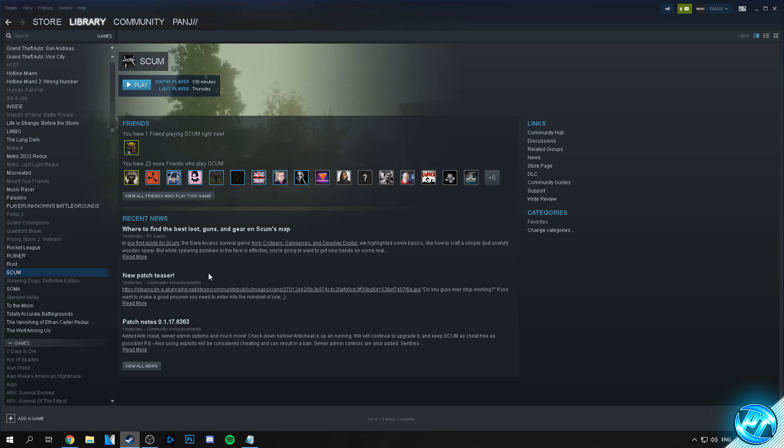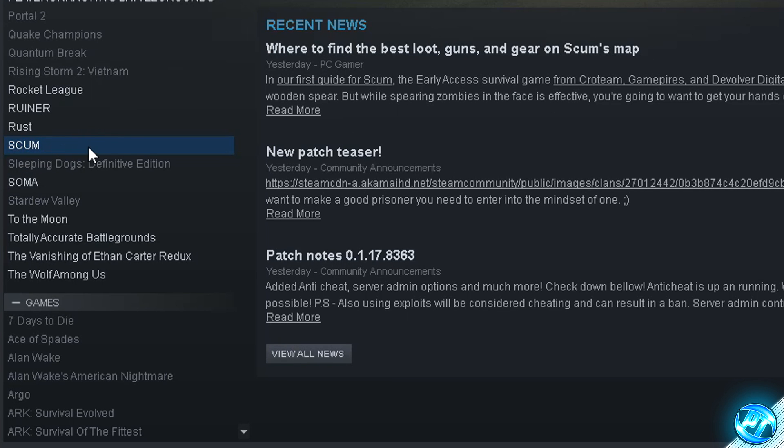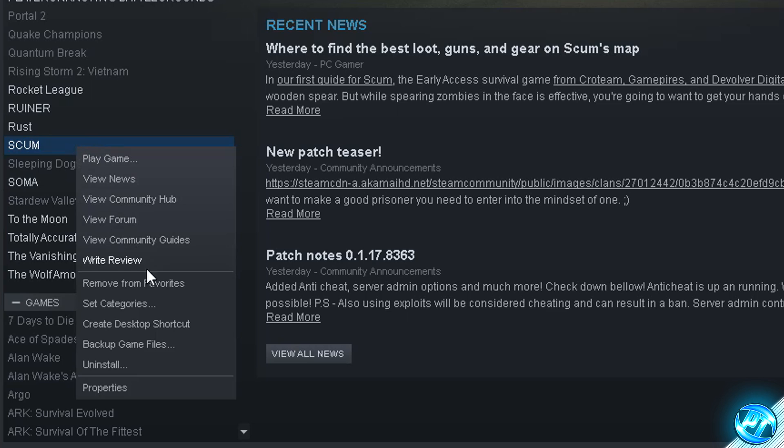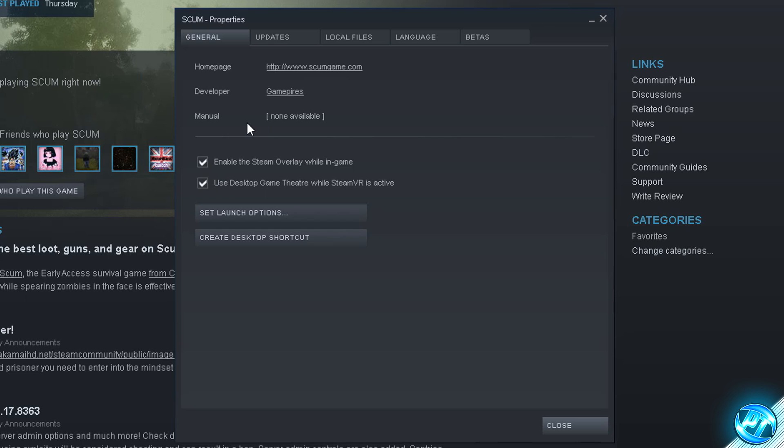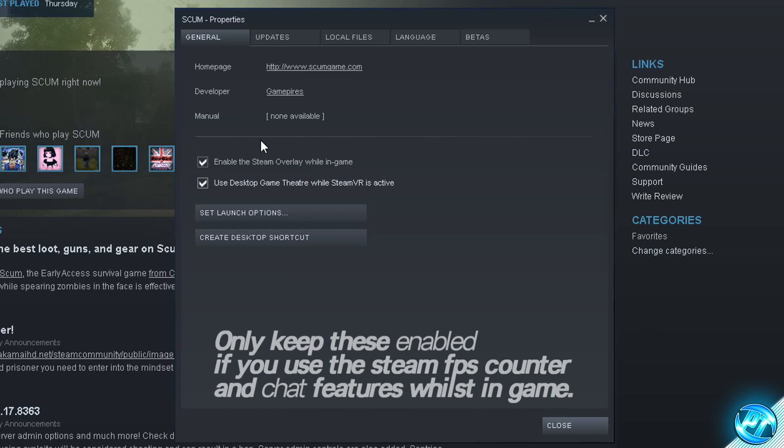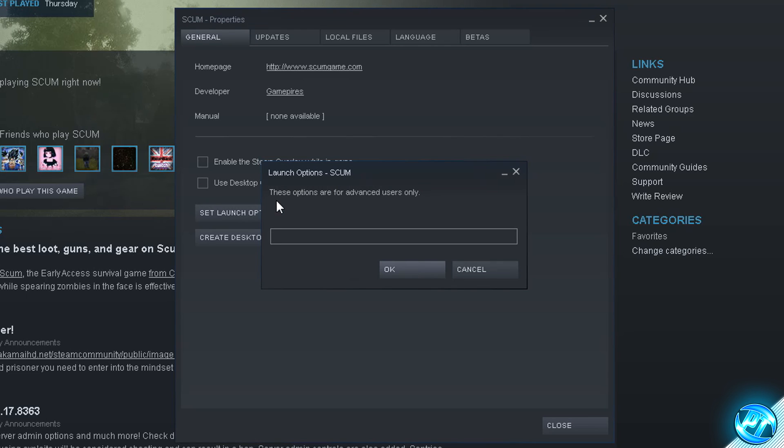So starting off, we're going to go down to Steam. Once we're inside of Steam, we're going to go over to SCUM and right-click, then go into the properties tab. Inside of here we're going to start off by turning off all of the Steam overlay options within the game — I recommend unchecking both of those options. We're then going to go ahead to the set launch options tab, which is where we're going to be putting in our custom command lines.